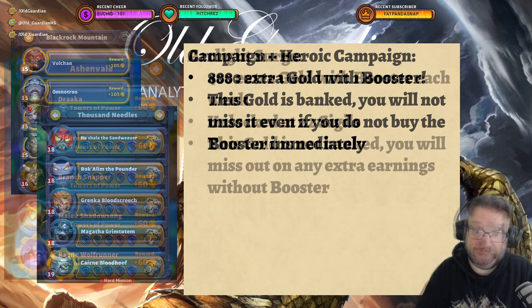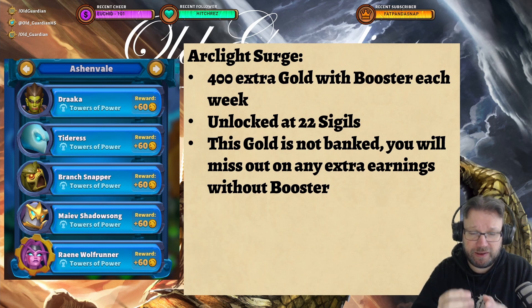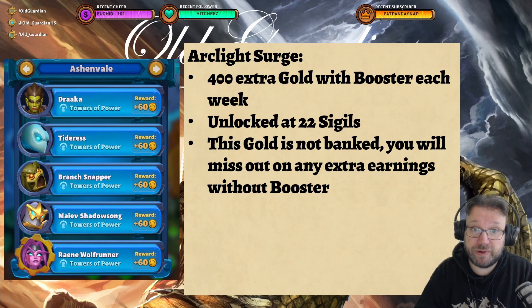So this gold you cannot miss. Then there's the Arclight Surges — your main source of repeatable gold. You're going to get 400 extra gold per week if you have the booster: 800 gold without the booster, 1,200 with the booster. Arclight Surges are unlocked at 22 sigils, so that's when you can start doing them. The gold from Arclight Surges is not going into the bank, so if you complete Arclight Surges without the booster, you will miss out on that extra gold.